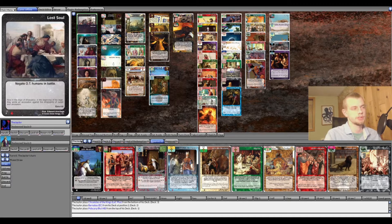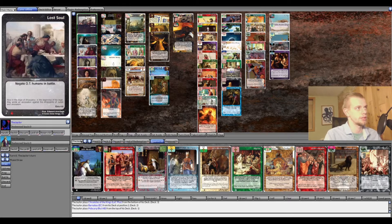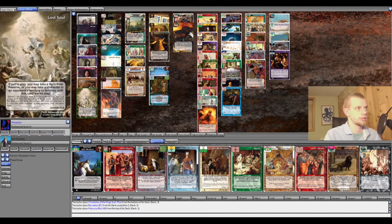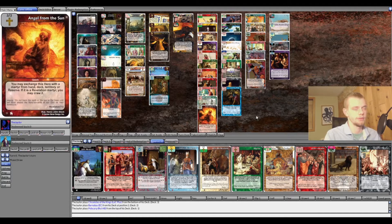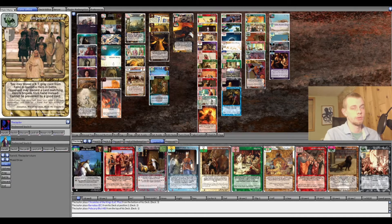The lost souls and dominance are mostly self-explanatory. Running New Testament characters lets us use Accusers, which is strong. We're running a lot of counter lost souls — Forsaken, Accusers — to slow opponents down, with a bit of aggression from Lawless, Remnant, and Darkness. The lost soul package is mostly defensive, but Accusers and Forsaken can be offensive too, especially against old testament defenses and banding chains.